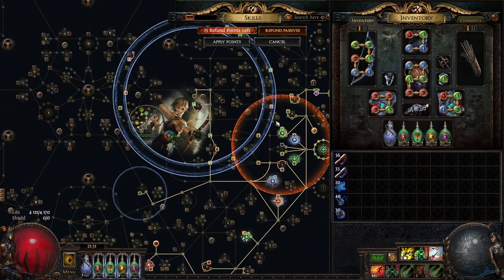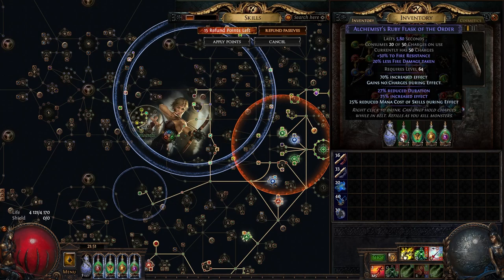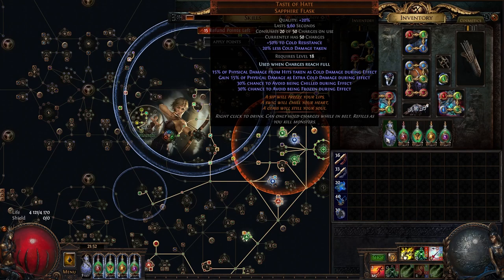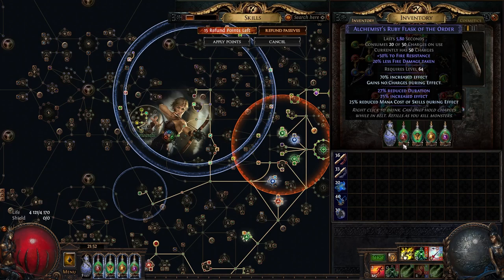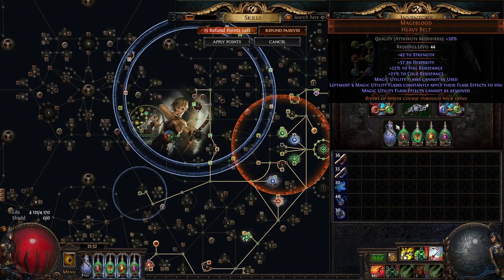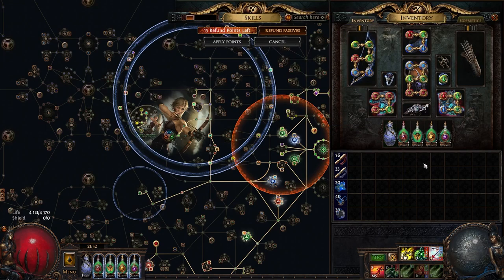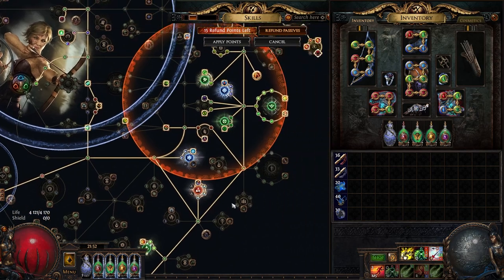I didn't want to settle there, so I also wanted to add more damage mitigation on the elemental side. Since I'm running Mageblood, I'm using elemental flasks — a Ruby and a Topaz flask — plus Taste of Hate for the Sapphire. So that gives us coverage across all elements. Obviously we can't put the Enkindling Orb effect on Taste of Hate because that would hurt its uptime too much. It's not a Mageblood flask, so we do get a bit less cold mitigation compared to the other two elements, unfortunately.